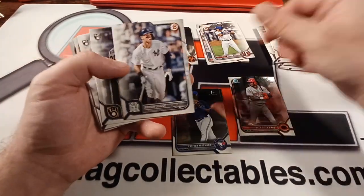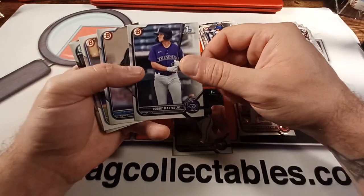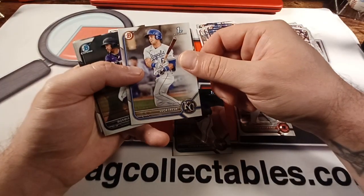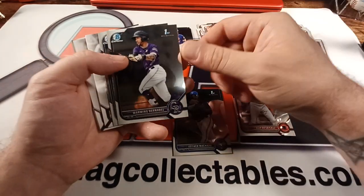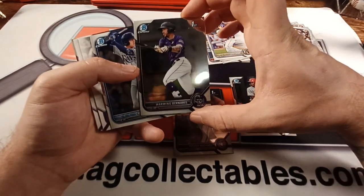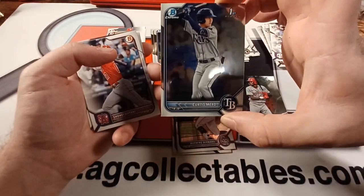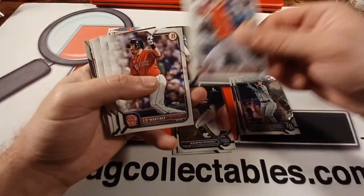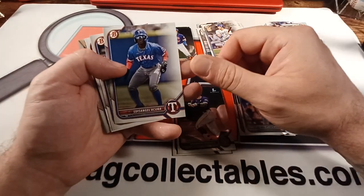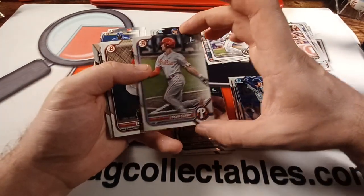Alec Boehm, veteran. Ryan Mountcastle. Aaron Judge. Aaron Ashby, rookie. Luke Williams, rookie. Robbie Martin Junior, first. Jose Salas, prospect paper. Luca Trish, first Bowman paper. Warming Burnable — Bowman Chrome first. Curtis Mead, that's another nice one. Chrome first. Shohei Ohtani — keep him off to the side. J.D. Martinez, Joey Gallo, Francisco Lindor, Jose Altuve. Another Acuna, prospect paper. Logan Cerny, paper first. Miner — first paper.